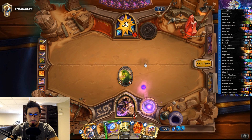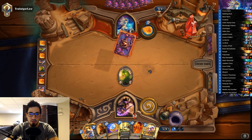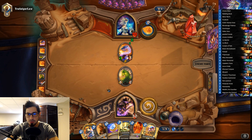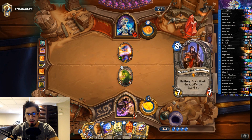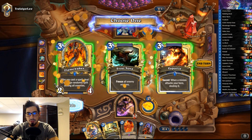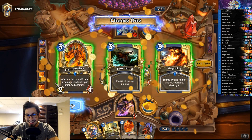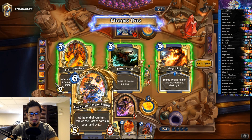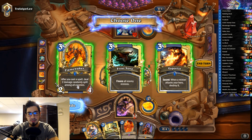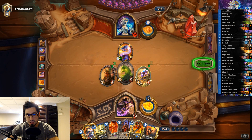We'll attack and ping, waiting a bit. It's a dry turn but we go Brann Coin Jeweled Scarab — even if he plays a Water Elemental, we can follow up with Doomsayer or Arcane Blast. Very dry turn from him too, so we make the trade and play Jeweled Scarab with the coin. We get Flame Waker, Frost Nova, and Forgotten Torch to choose from. Frost Nova Doomsayer seems nice but Doomsayer will just die to a Fireball. We'll take Flame Waker and Forgotten Torch — these two combo well together.